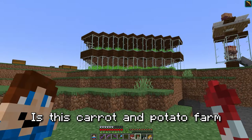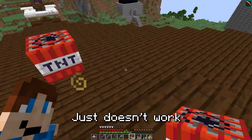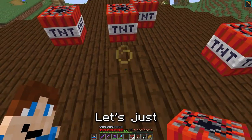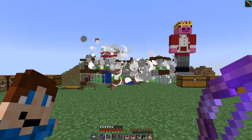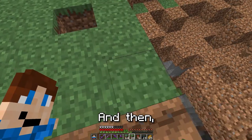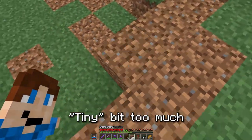The first thing that needs to go is this carrot and potato farm. This thing just doesn't work — the villagers just keep disappearing. So let's just blow it up. Hopefully this doesn't destroy anything else around this area. Well, I'd say that did a pretty good job. And then I cleaned up the area because the TNT blew up a tiny bit too much.